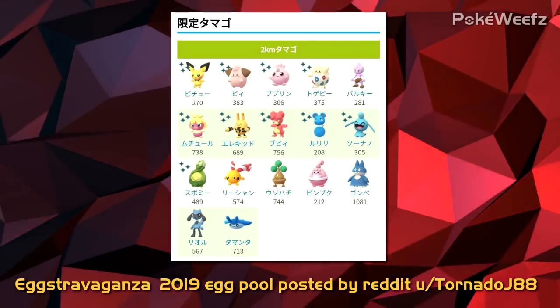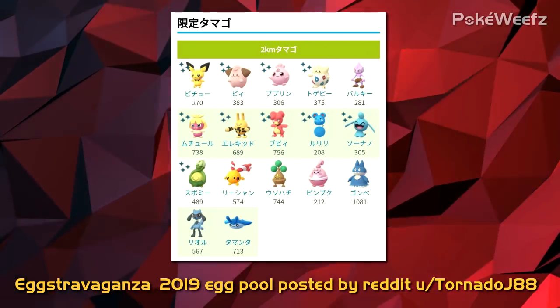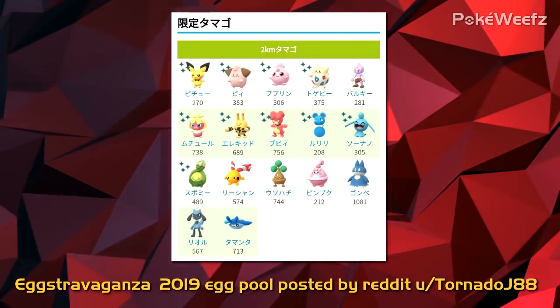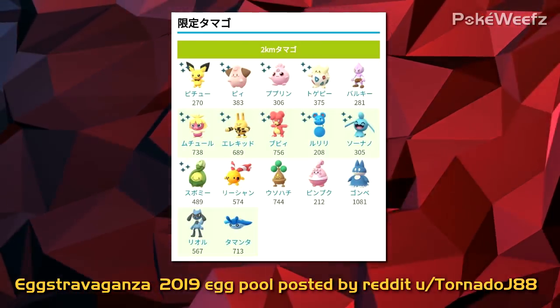Going alongside that, they've actually changed the egg pool. All the babies have been added to the 2k egg pool at the moment, so get rid of your eggs, go out there, spin those stops and get your 2ks, because so many of the babies also have shiny forms. That would include Pichu, Cleffa, Togepi, Smoochum, Elekid, Magby, Azurill, Wynaut, and Budew.